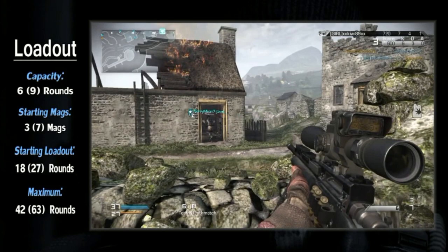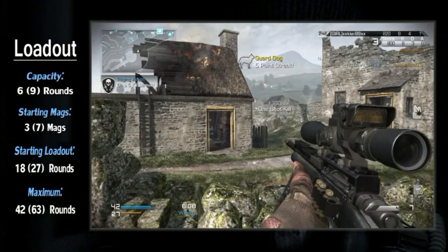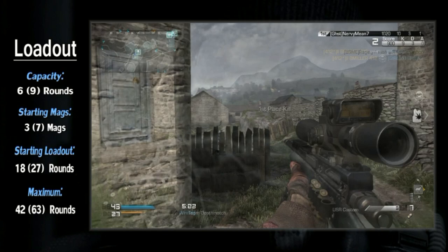As for your loadout, this sniper is definitely on the leaner side. By default, you have a 6-round mag and 3 starting mags — you only have 18 rounds to start, which is pathetic. Still, if you can make them count, it doesn't matter. Should you desire more ammo, you top out at 42 rounds.